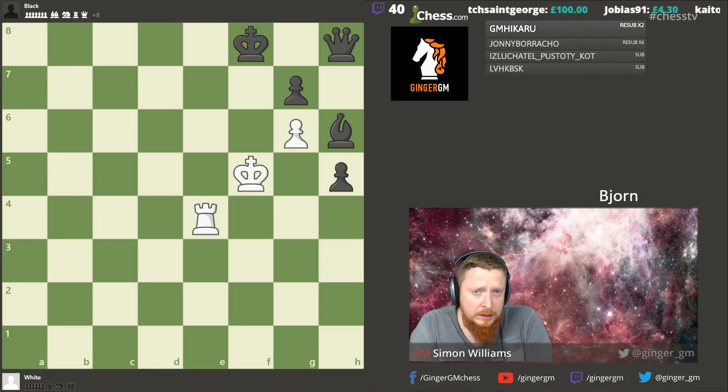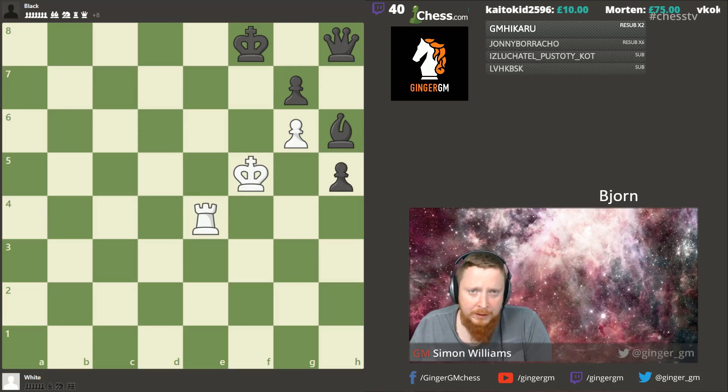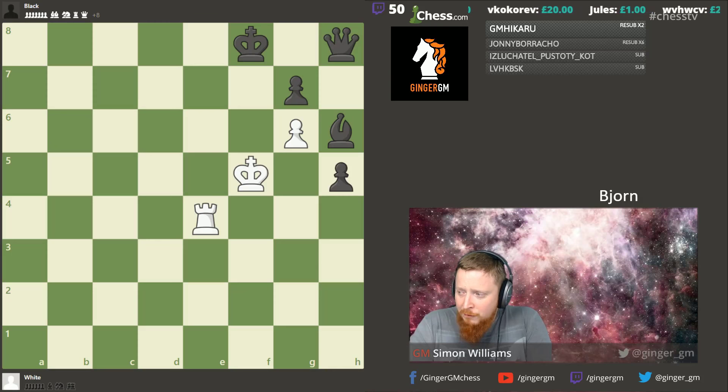Rating-wise he's about 1600 Elo, probably a similar rating to a lot of people watching this stream. The idea is to improve his play. Bjorn very kindly plays a lot of the openings I suggest and sell in the Ginger GM shop — he plays the Black Lion and has started to play the Jabava London System, which is what we're going to concentrate on today. If you've purchased the Jabava London System or are thinking about it, this lesson could be quite useful.